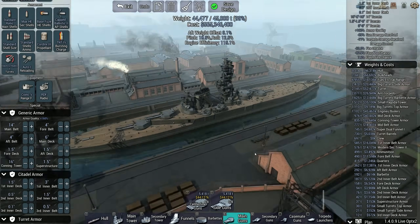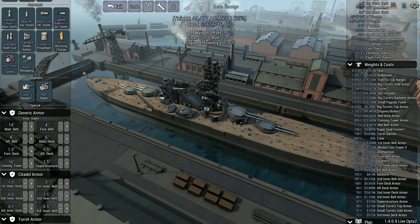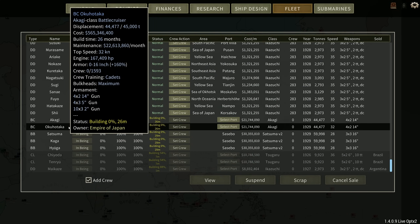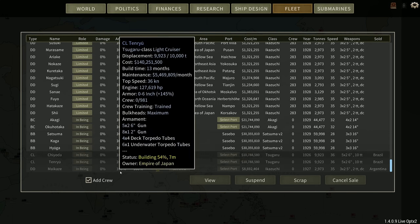These will do great, I'm sure. I'm going to save it and get at least two under construction, maybe more. Just the two — Akagi and Okuhotaka. They'll be ready just before the Satsumas, which is fine.